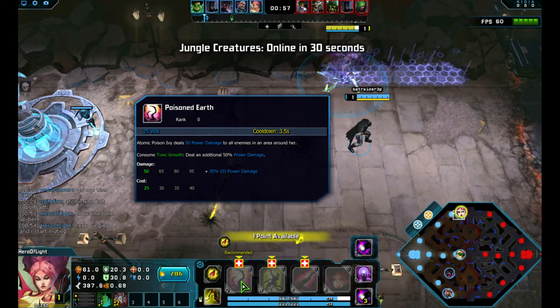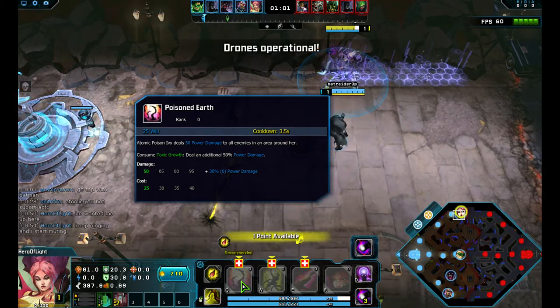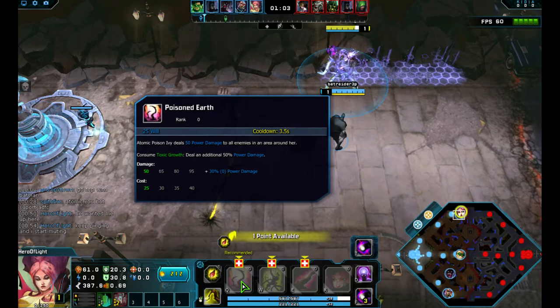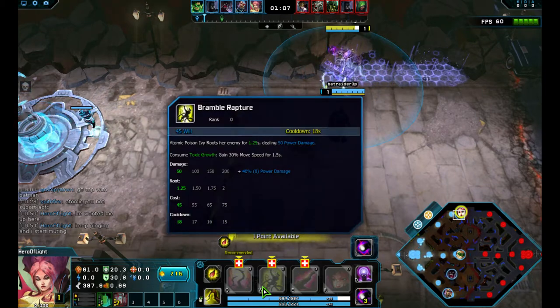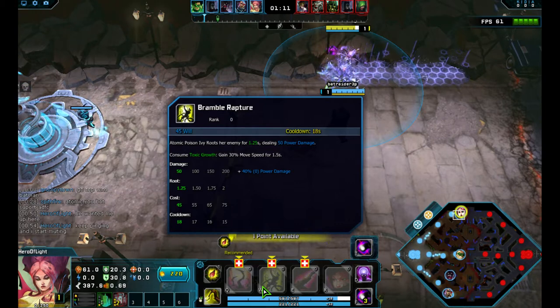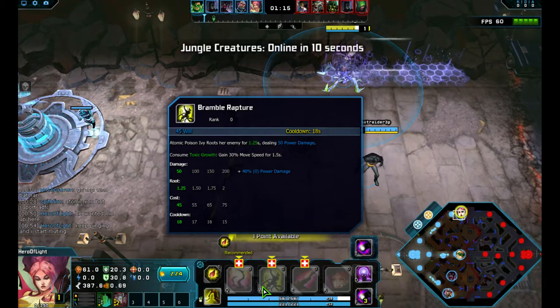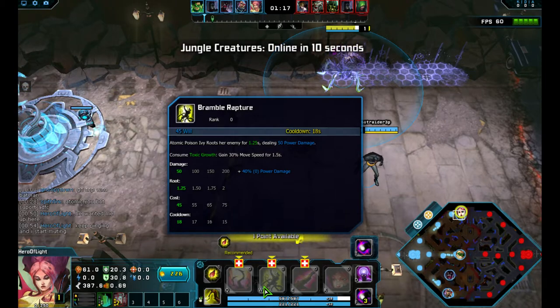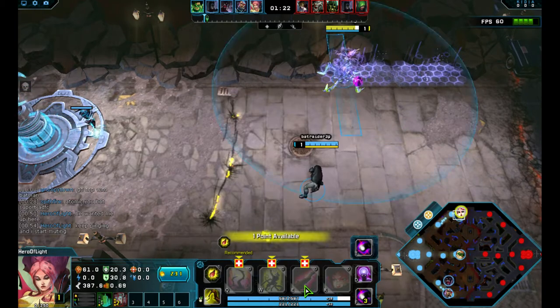Your Q is Poisoned Earth — you deal damage to enemies around you. If you consume the Toxic Growth debuff, you will deal additional power damage. Your W is Bramble Rupture; basically it's a way to root the enemy. It's targeted, I believe. And if you use the Toxic Growth debuff, you get a movement speed buff. The root duration does scale with levels, so if I'm supporting, I'm going to be maxing that.